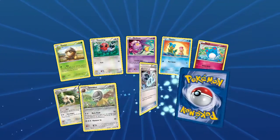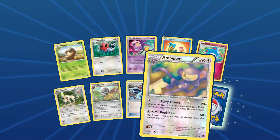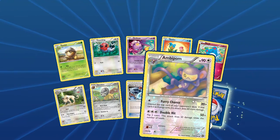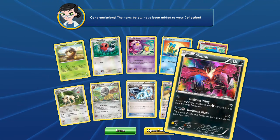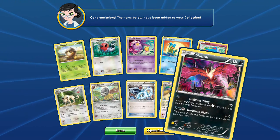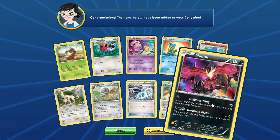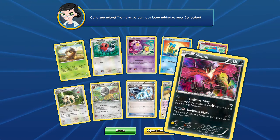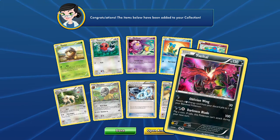A Fletchling, Meryl, a Sheldon Ambipom as a reverse. Uncommon and our rare — it's a Yveltal Holo with the Oblivion Wing. So now you can play two different Yveltals, right? Oblivion Wing and Oblivion Wing, and they have two different effects. That's a pretty sweet holo, actually.